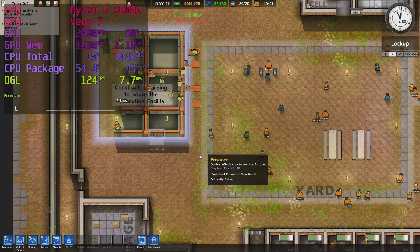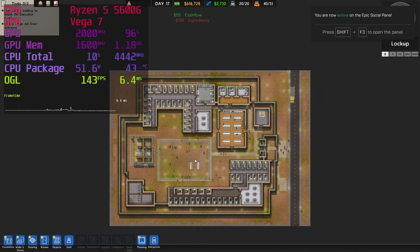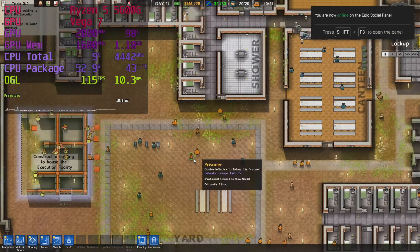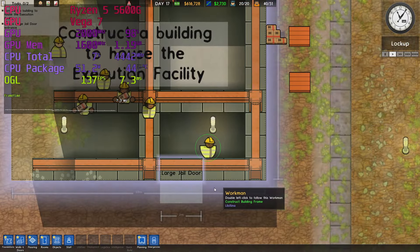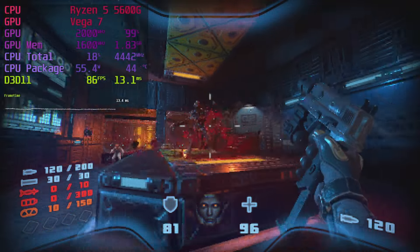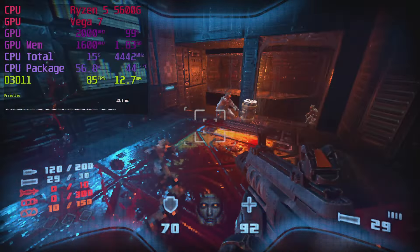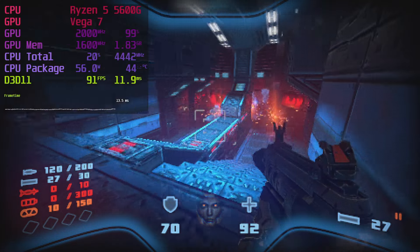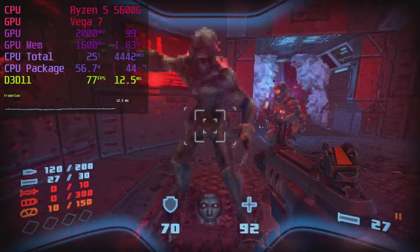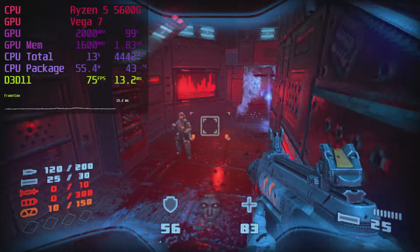Prison Architect doesn't have graphics settings but has a super sample option, which I enabled — it's comically easy to run. I recently discovered Prodeus; it's still in early access but great and runs great. The render resolution is 270p — yes, that's intentional. It's supposed to look like this: a modern spin on old-school graphics that plays a lot like Doom.